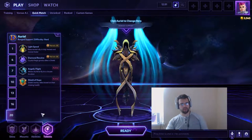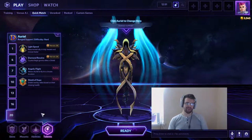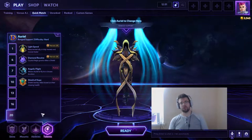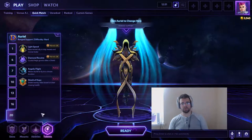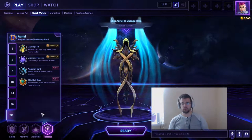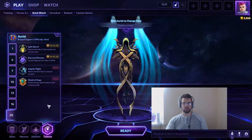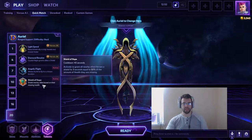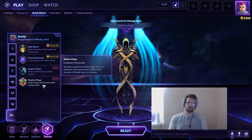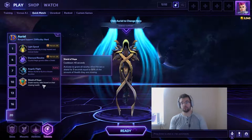On level 20 you can go for Shield of Hope, but Angelic Flight is not bad at all. I thought it was trash — it's kind of like a Falstad fly at level 20 — but on maps like Warhead Junction, Dragonshire, or Braxis Holdout, Angelic Flight is super good since you can teleport to a far area. Shield of Hope gives allies a shield for three seconds equal to 50% of their missing health — don't use it like Storm Shield proactively; activate it when your team is low and losing a fight.